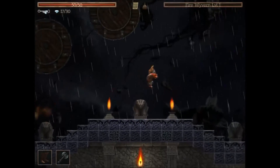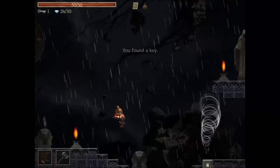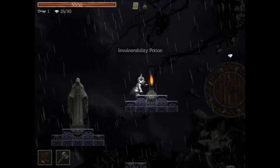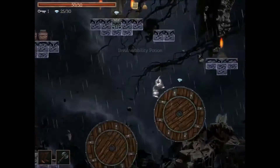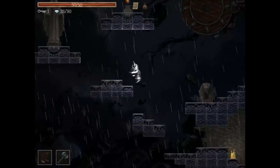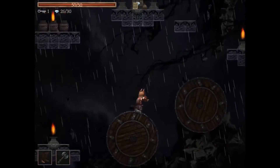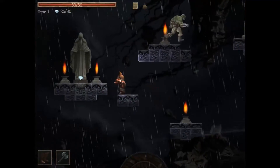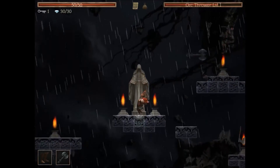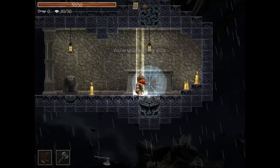We picked up a key and a vulnerability potion. There are some puzzle elements and switches to activate things. We unlock the door and are able to leave the level — that's the first stage cleared.